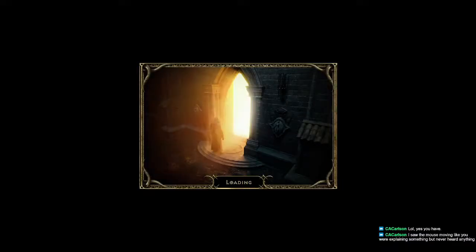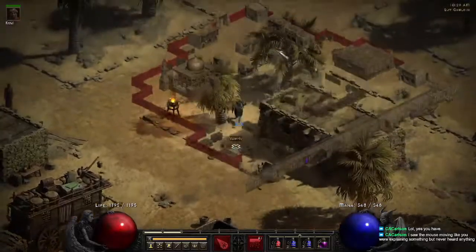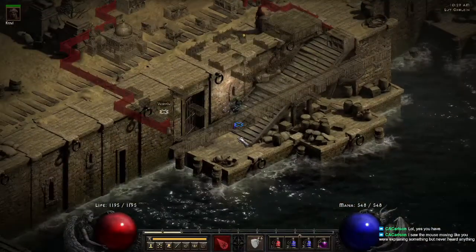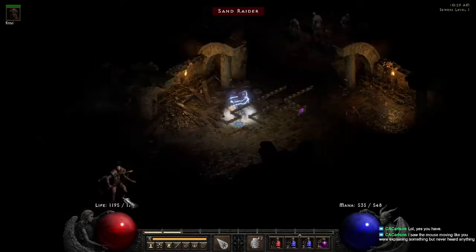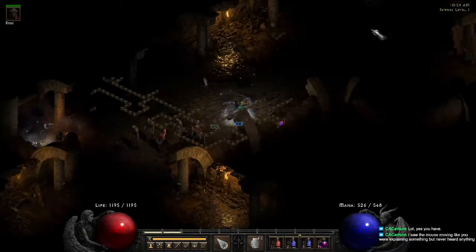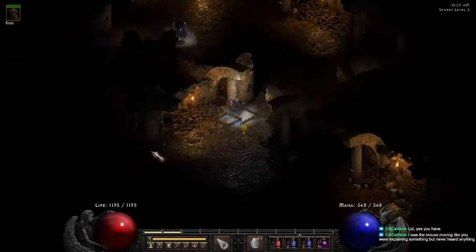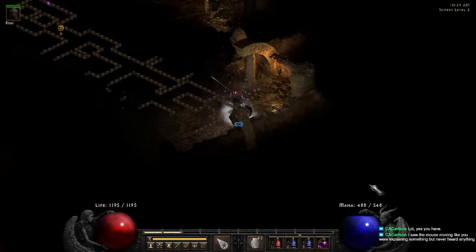Moving on to Act 2 — similar to Act 1 with a little bit of a twist. For Radament, you're more often than not going to want to go through this lower entrance, and nine times out of ten your exit for level two will either be down here or up here. For level two, you want to go straight of your entrance tile, and that will bring you to level three.